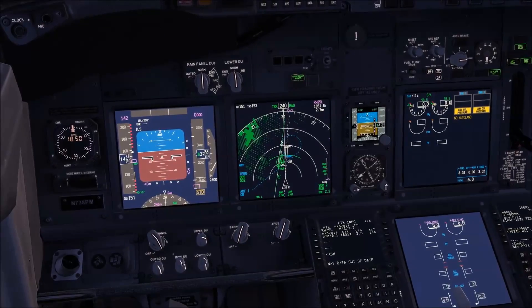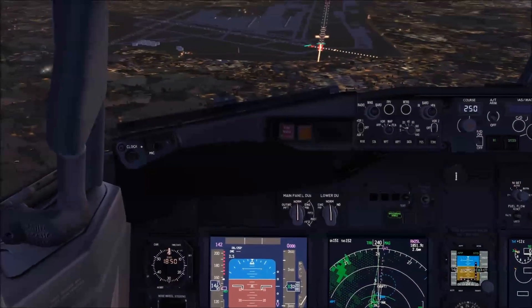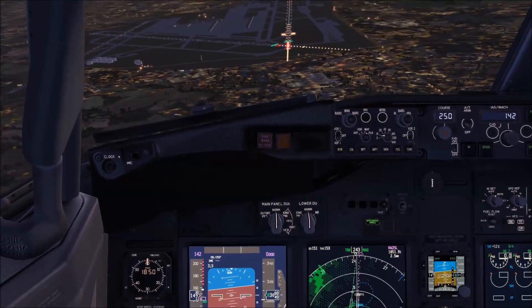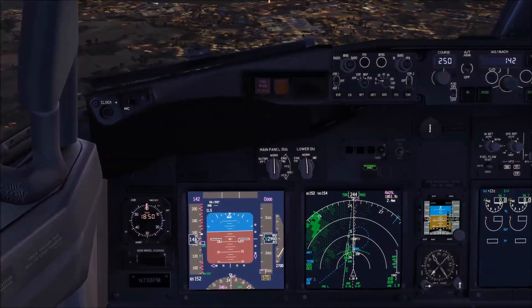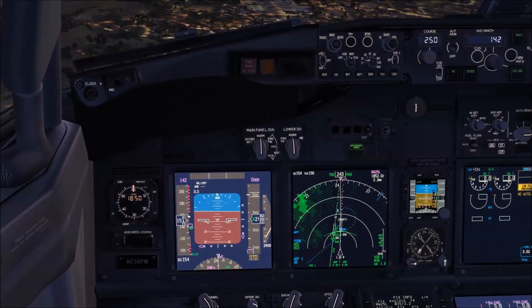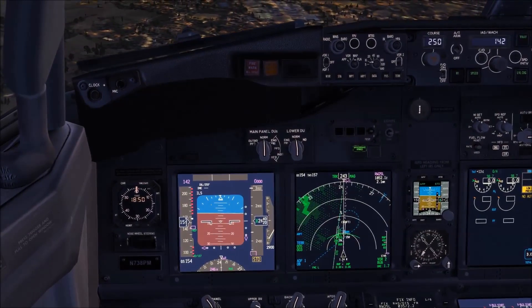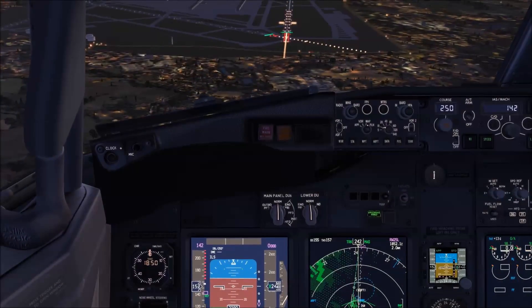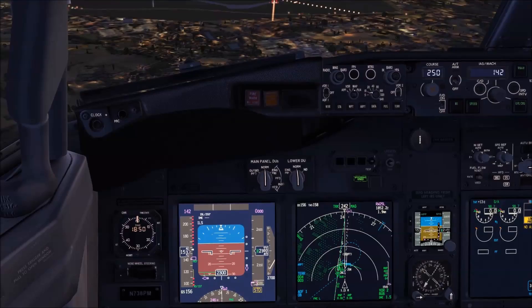At 3,300 feet that's 3.3 miles to the 25 Left threshold — now looking at 25 Right. Putting the green banana on the threshold of 25 Right. The green banana is the point where you will reach the altitude set in the MCP altitude window — I've set it at zero, meaning ground level.